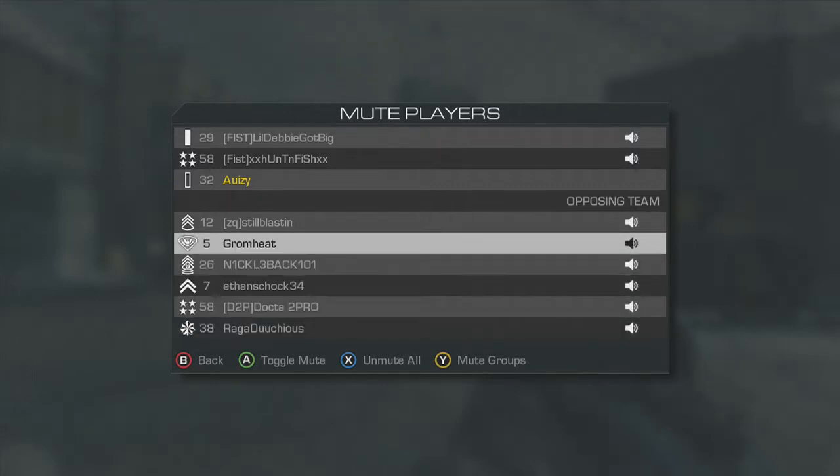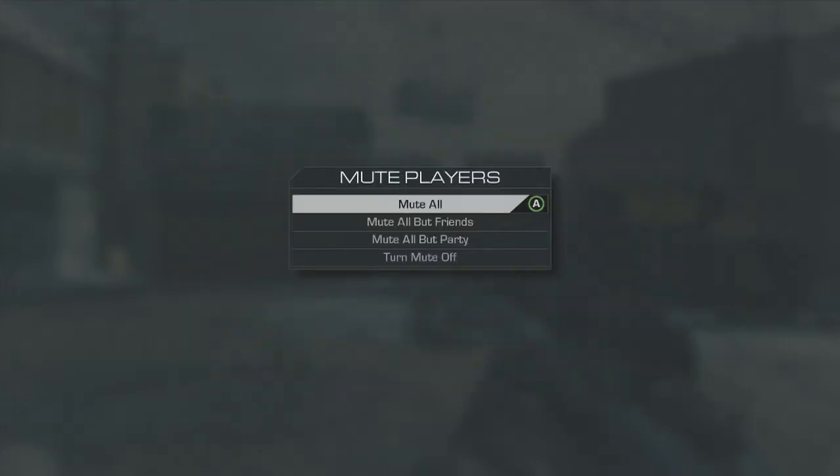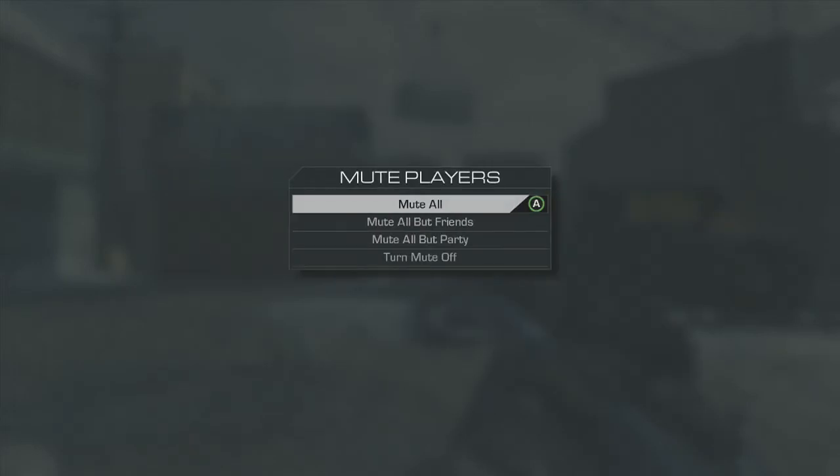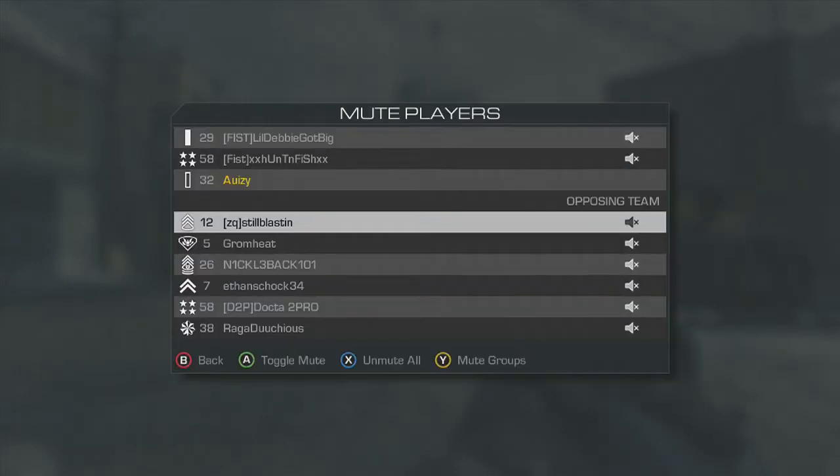Then you can unmute all, or you can hit the Y button and do Mute Groups. So you can Mute All, Mute All But Friends, Mute All But Party, or Turn Mute Off. There are a lot of different options, and most of the time I'll just do that — boom — and then you can do that again — boom — and then unmute them.